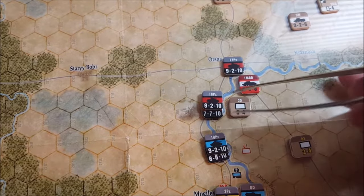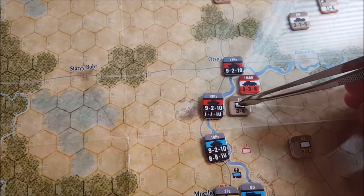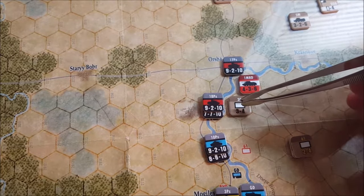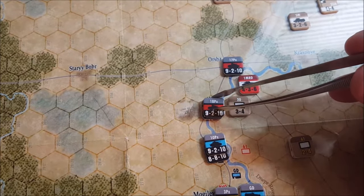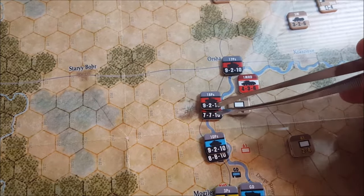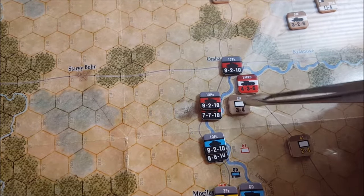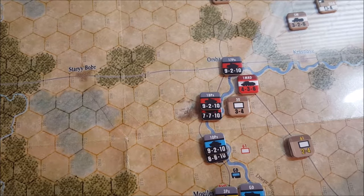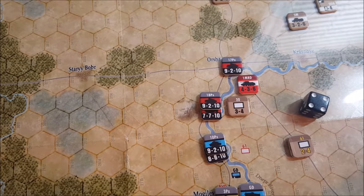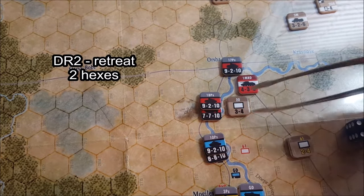Here we're going to get better odds: nine plus seven is 16 to three — that's a five to one. But we are attacking across a river, so we have to halve our combat value: 16 becomes eight, so eight to three. That's a two to one, and with our two column shift bonus that's a four to one on the combat results table. We go ahead and roll a four. That would be a DR two for the Russian unit — they retreat two hexes but get away without taking a hit.